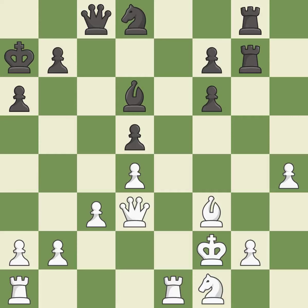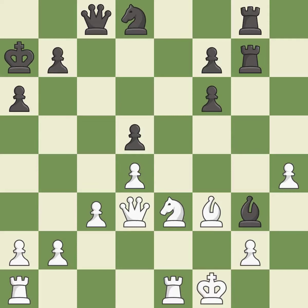This move puts the rook on a safer square — it is good. This is the only good move — it is a great move. This forks pieces by creating a simultaneous attack; this is the only move that works — it is a great move. This evades the check from the bishop; this is the only good move — it is a great move.